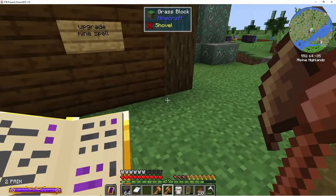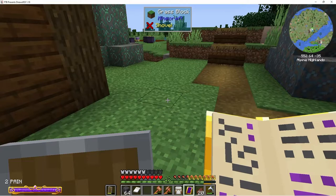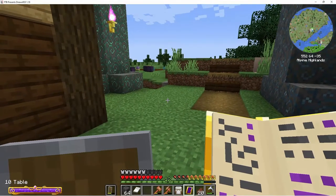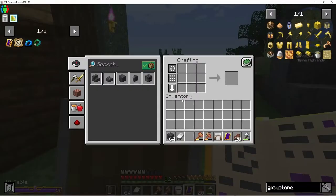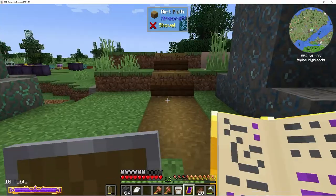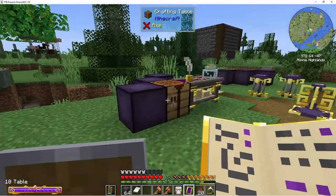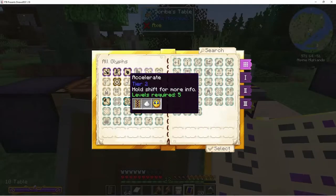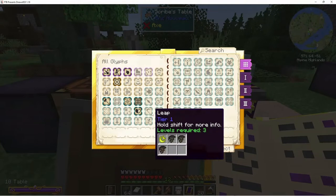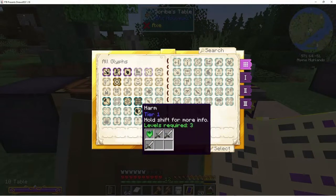Another thing I wanted to mention — I found this cool thing: you can open a crafting table in your spell book. How amazing is that! All it cost was a crafting table. Pretty cool — I went ahead and did that, and it works great.